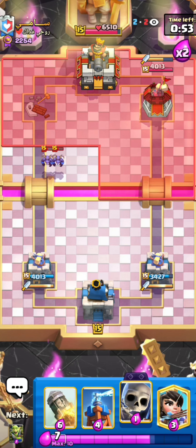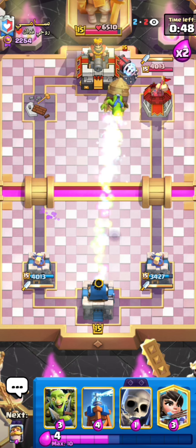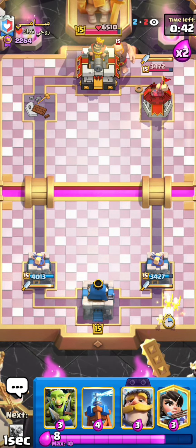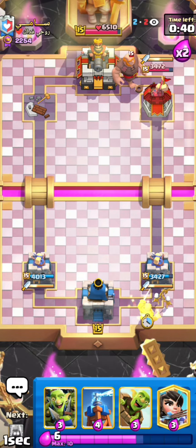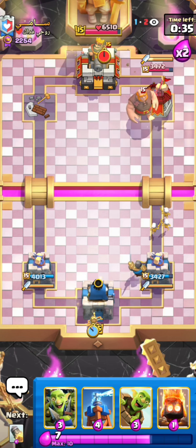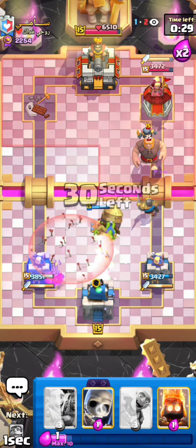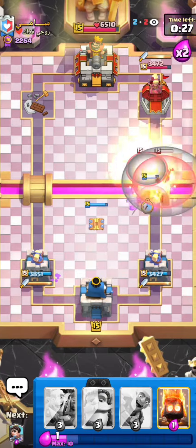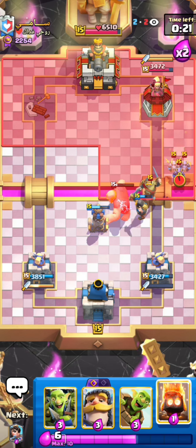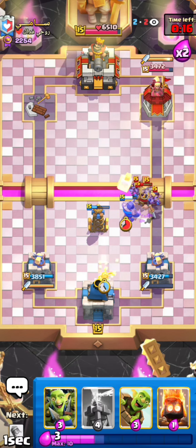I'll just have to focus on defense from here on and I should be chilling. If I just keep on rocketing his sparky I don't think there's a way for him to break through, because my defense with tesla and evo skellies is just way too strong. I'll start cycling my evo skellies and evo knight, set them up in the back, and go for a princess in the opposite lane. That will help out with defending and at the same time force out a spell from him.